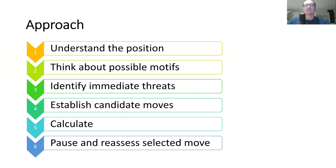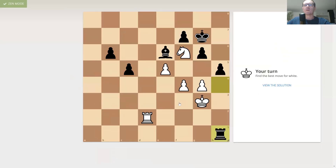Using the same approach — six steps — we will try and assess this position and find a winning move. Step number one: understanding the position. First of all, counting the material. White has three pawns, black has two extra pawns, one minor piece each side, and a rook each side. So we are solving the position for white, who is two pawns down — that suggests we either win material or go for checkmate.